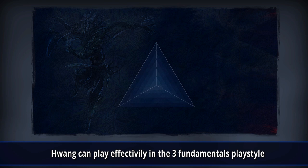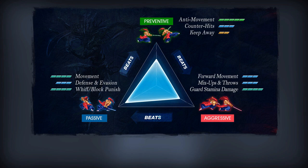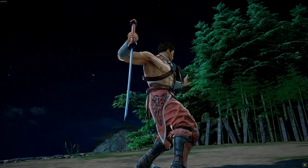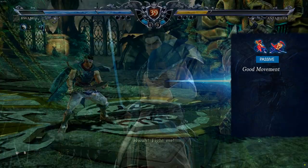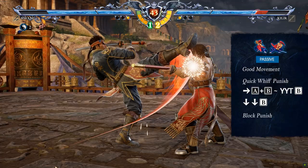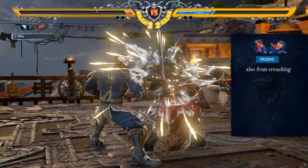Hwang is an all-around fighter who can play effectively in the 3 basic neutral strategies. He has good movement coupled with great range that makes him comfortable in the waiting strategy. He has quick whiff punishes like 6A+B into Yin Yang Talisman B, good ranged launchers like 22B, and good block punishes like his fast kick attack K4. He is also super effective at whiff or block punishing from crouching state.